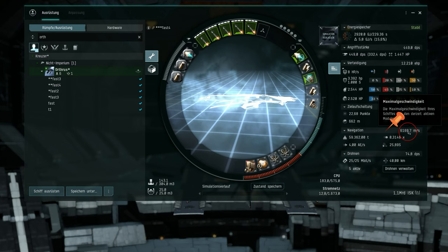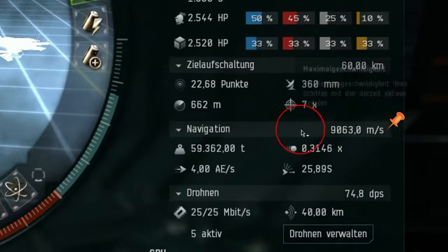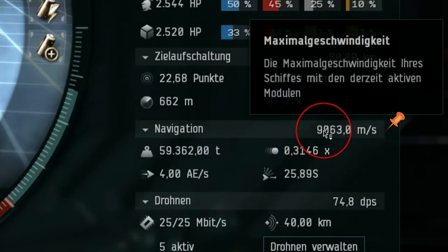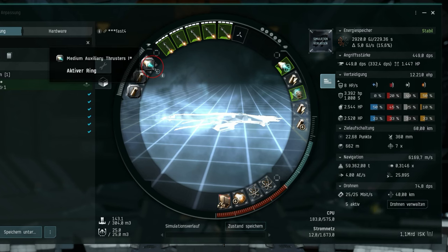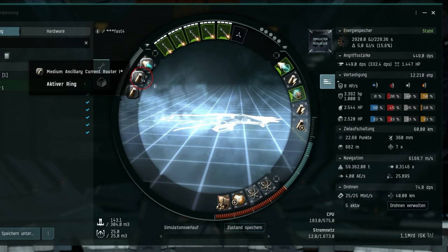However, when I activate the MWD at its full capacity, we reach speeds exceeding 9000. In the rigs, I utilize one rig for increased speed and two rigs to enhance my power grid capacity. The power grid and energy recharge range are the primary challenges in this fitting.